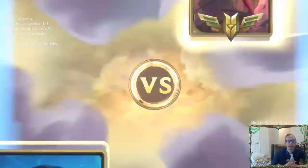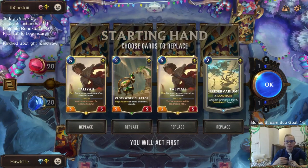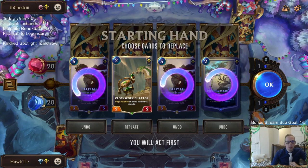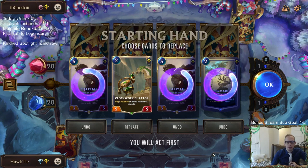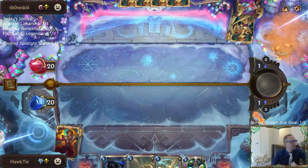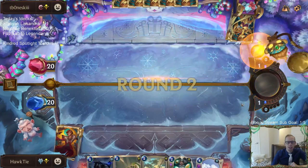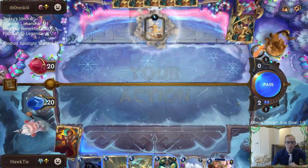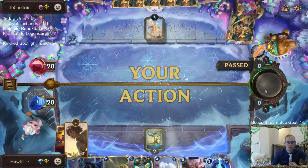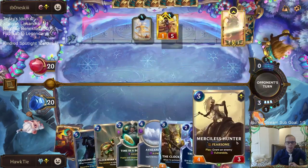First time playing against Aurelia Azir with the new nerfs — the 4 and 5 mana cards were nerfed. First time checking it out. We probably need to keep Curator for a blocker, but we need to find Frozen Thrall — please, Frozen Thrall. Didn't get it. Love the Avalanche — got a gift for Renekton. That's a good draw. There's Frozen Thrall — let's go.